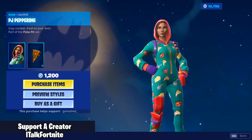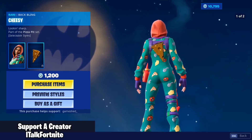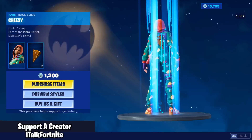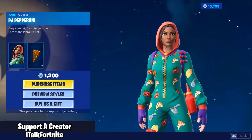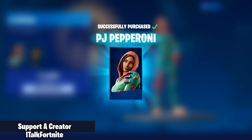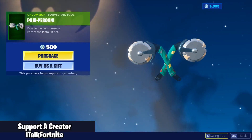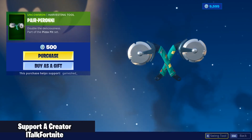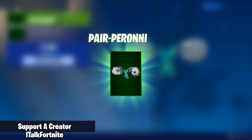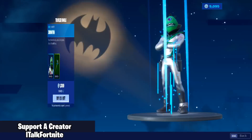So we got a new skin — the PJ Pepperoni skin with the back bling Cheesy. It has two edit styles. Wow, I wasn't expecting anything new today, but we're going to buy it. The Pear Pepperoni harvesting tool — we're going to buy this as well. Only 500 for these? I would have gone a little higher, honestly.